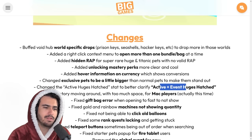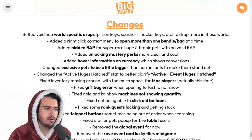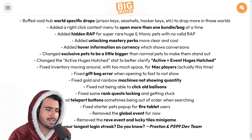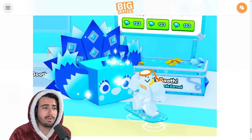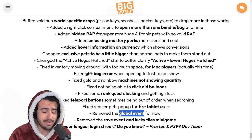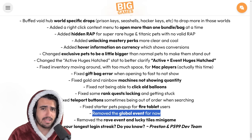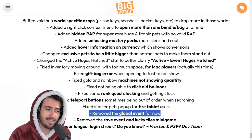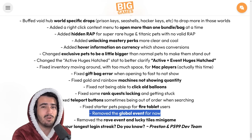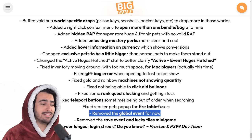They changed the statistic for active huges hatched to active plus event huges hatched, which makes sense. They also fixed the issue for Mac players with their inventory, fixed the golden rainbow machines not showing quantity, and removed the global event. That last one is a really big deal — those global event gift bags are probably going to go up a ton in value. I'm not sure why they removed it, and with Big Games they tend to forget about things, so it might never come back, which would make the wrap value go up from around 1 million diamonds.